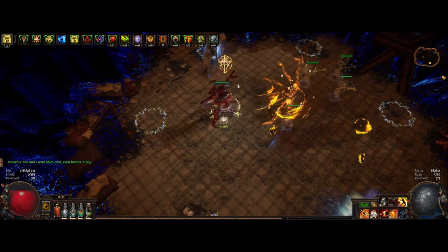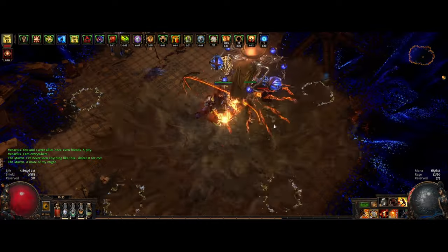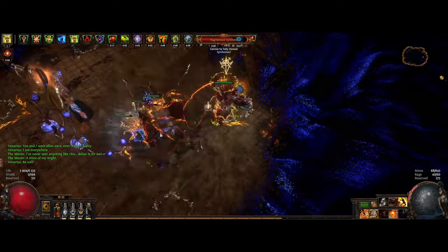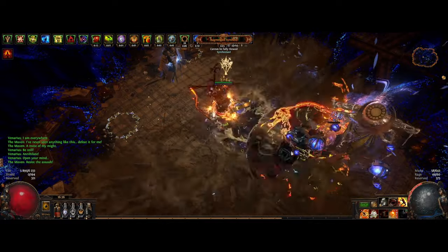For bandits I went with Alira for the 15% to all elemental resists, which is really helpful. You can change that later when your resists are sorted for one additional passive point.